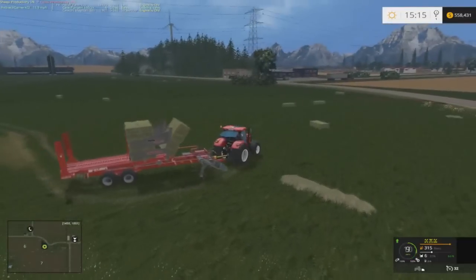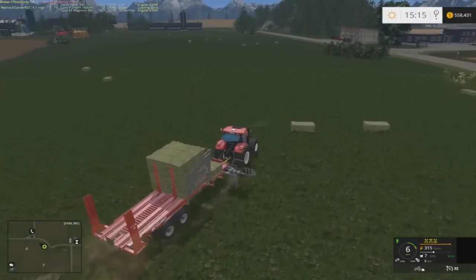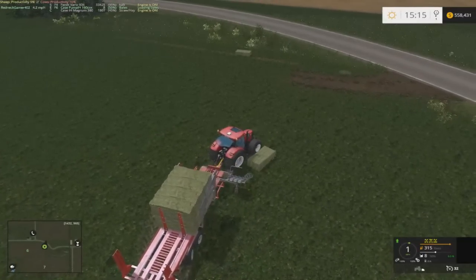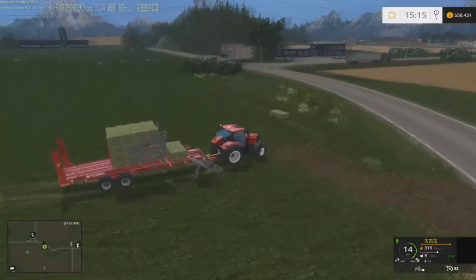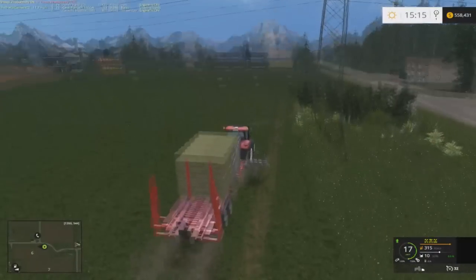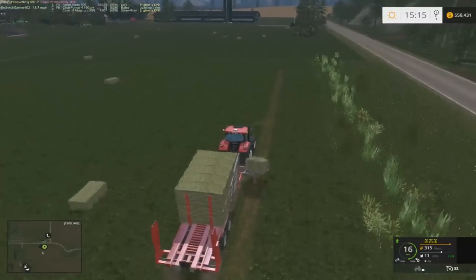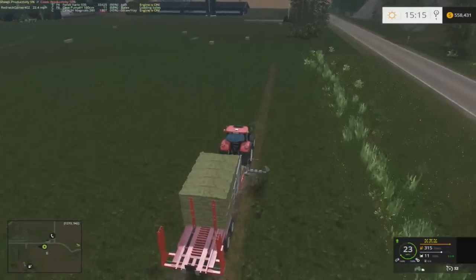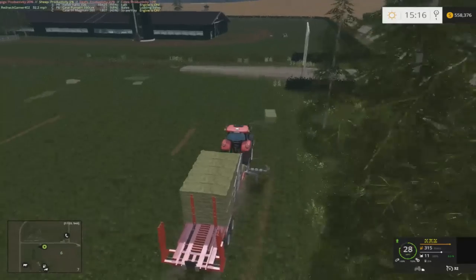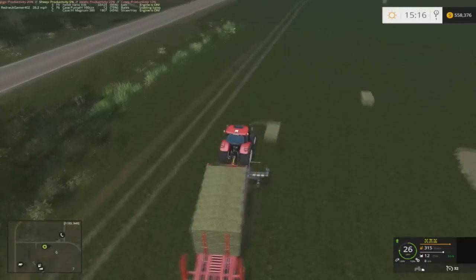I wanted to talk about a stupid mod I saw — it was this auto-stack that could stack like 24 bales. That is a stupid idea because there's no telehandler or front loader in the game that will reach that high. The bale physics are good, and apparently better with the beta patch which I haven't tried. Even with a telehandler I think they can only reach up 16 bales high. Having those extra bales on top without any locking script would be a disaster — they'd just topple all over. I see no point in it.